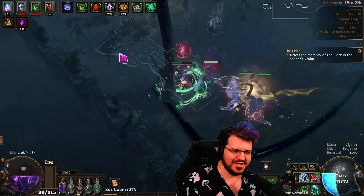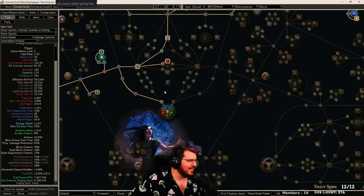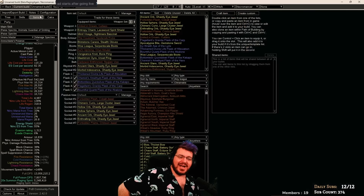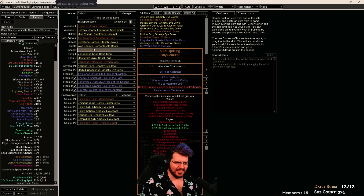We're going to jump into Path of Building. You may notice we still only have about 13 million DPS — that is despite getting an Ulza Uprising. It's not quite the perfect one; the perfect one would be the Envy Uprising, but this one showed up quite cheap so I had to grab it.